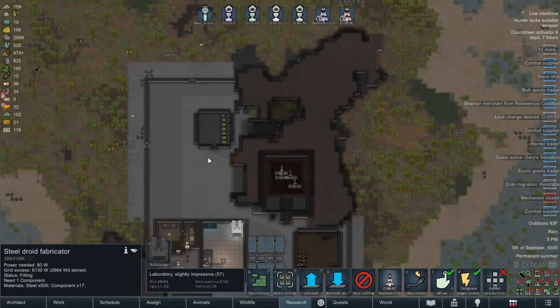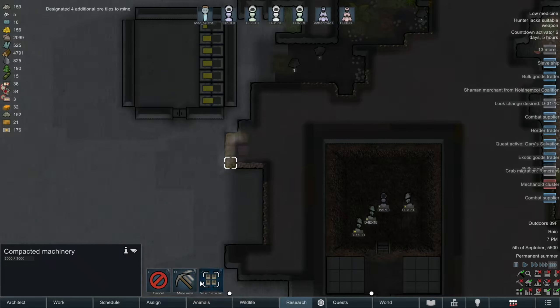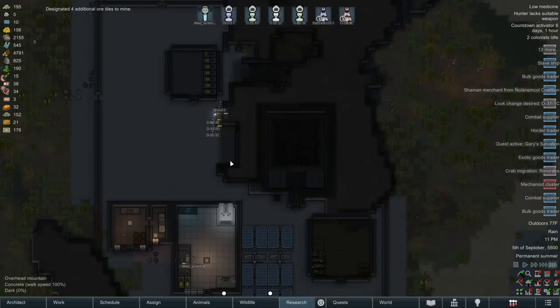Now I'm regretting spending all my components on batteries, but there's some right there. If only the worker droids would hurry up and get to them, just so I can have another battle droid please. Okay, that's one more battle droid.